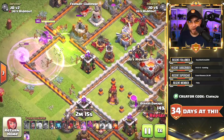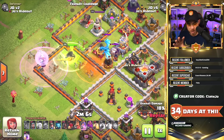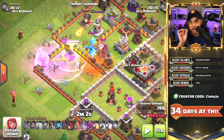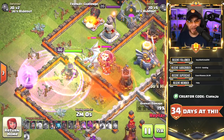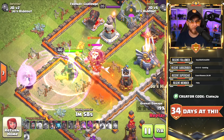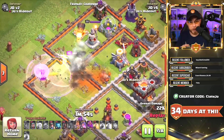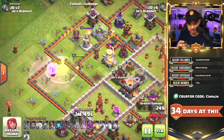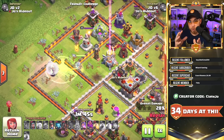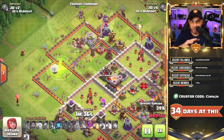In the first combo — the electro dragon and balloon — if you're using a queen walk, you want to avoid using more spells than necessary. We had to use one rage spell to get her through the defenses. A poison spell is dropped to slow the balloon down, and a second rage spell is needed to keep the queen alive to clear the enemy electro dragon. The electro dragon attacks very slowly, only getting off about one shot on the queen before it dies. The balloon in the poison spell slows way down, so it doesn't cause enough disruption.